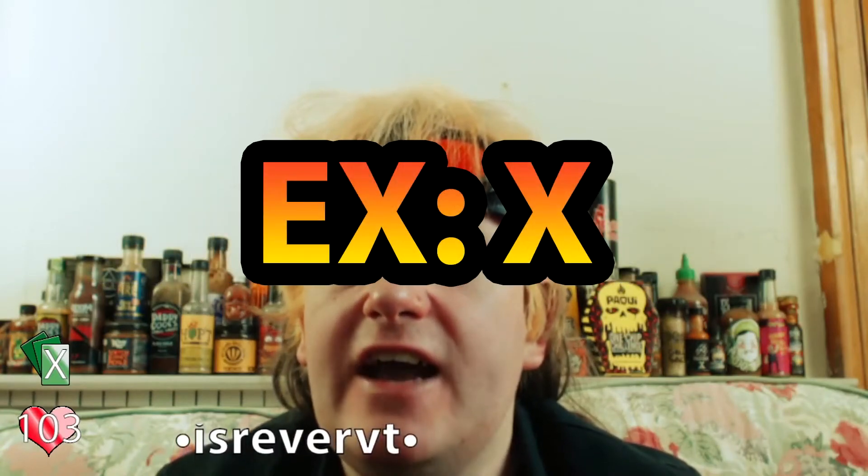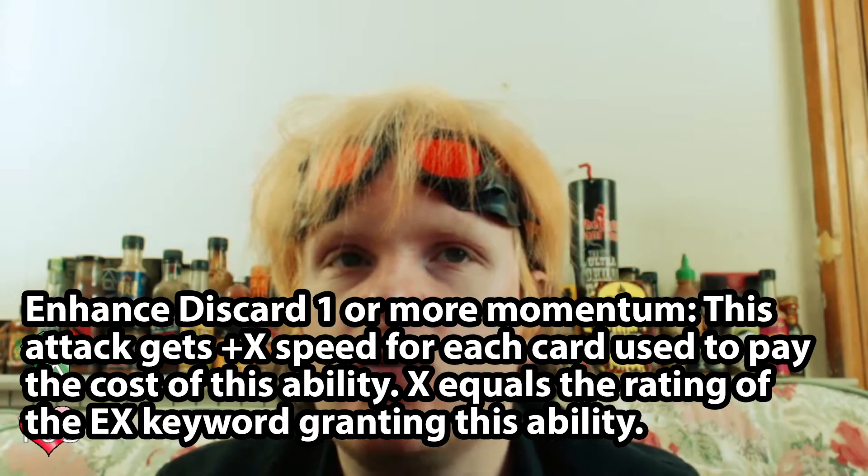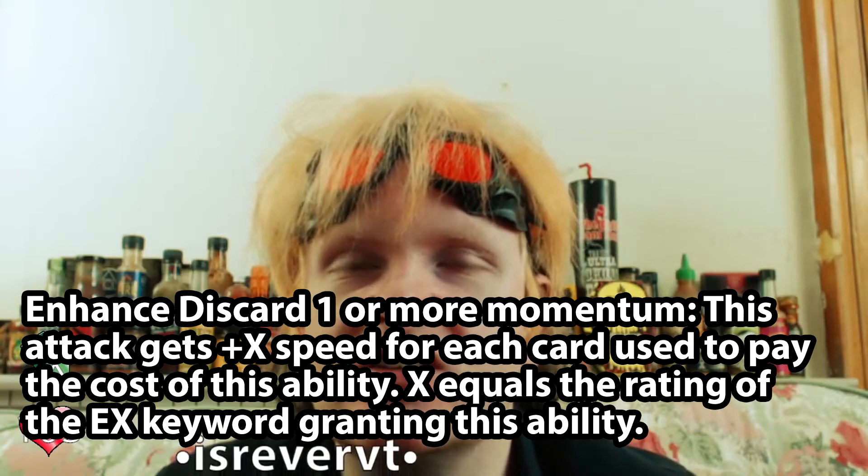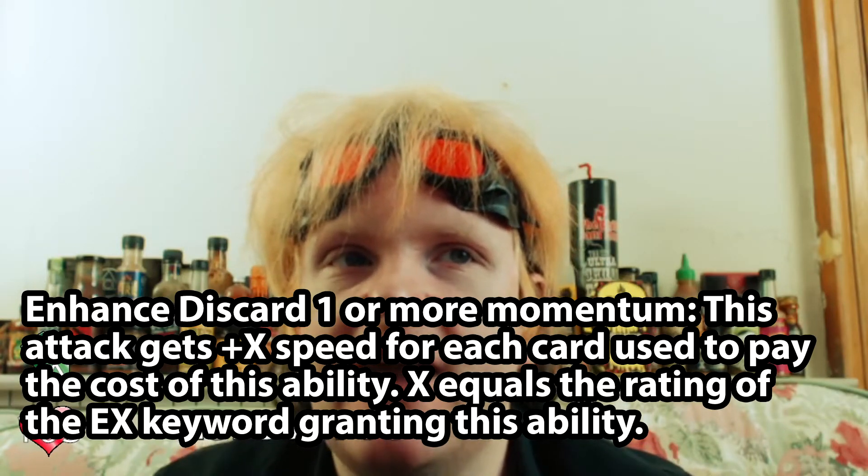Moving on to Enhances, we have EX X, which is: Enhance, discard one or more momentum; this attack gets plus X speed for each card used to pay the cost of this ability, where X equals the rating of the EX keyword. So EX2 — if you discarded one momentum, you get plus two speed; two momentum gives plus four speed; three momentum gives plus six speed. It's just X times the amount of momentum you discard.